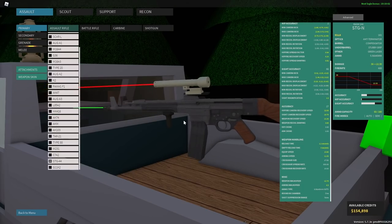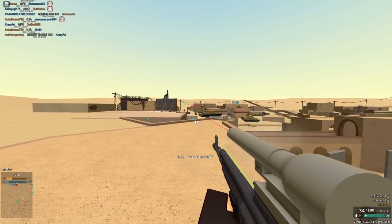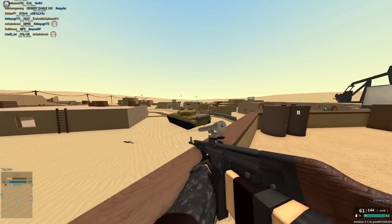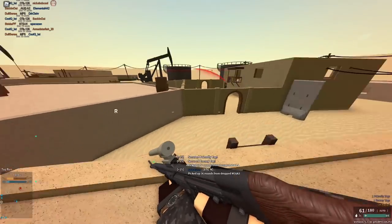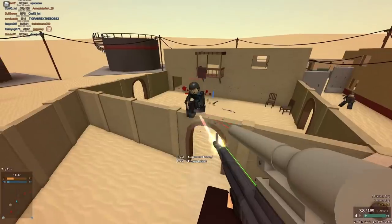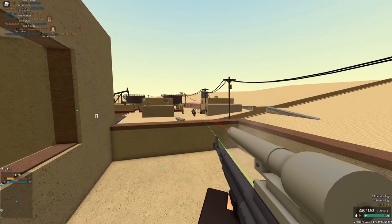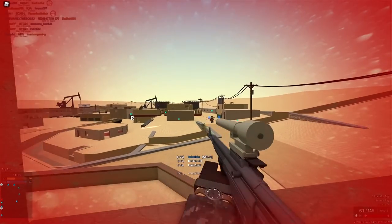Next up we have the STG-44. Default, this gun is like a 3 out of 5 now — it used to be pretty good. But the 5.56 conversion is definitely going to bring it to a 4 out of 5. It beams, doesn't shoot too fast, does pretty good damage, and has a 60-round magazine. If you like the Colt LMG but want less recoil and a good 2-shot kill, you can get kind of the same type of thing. It has basically no recoil at all — it's a really good conversion. So for this reason I will be giving it a 4 out of 5. I don't think it's top tier but it's really up there.